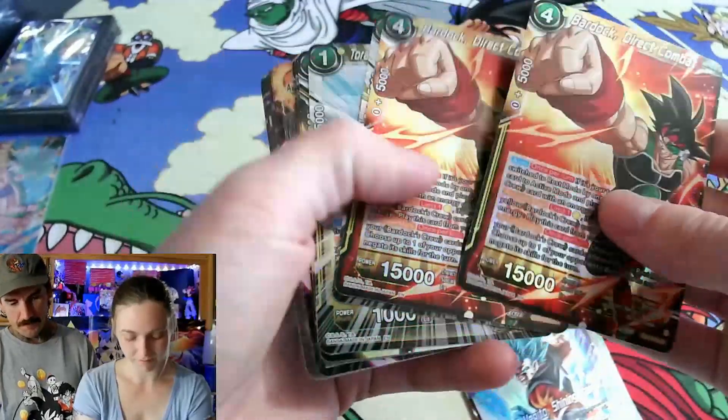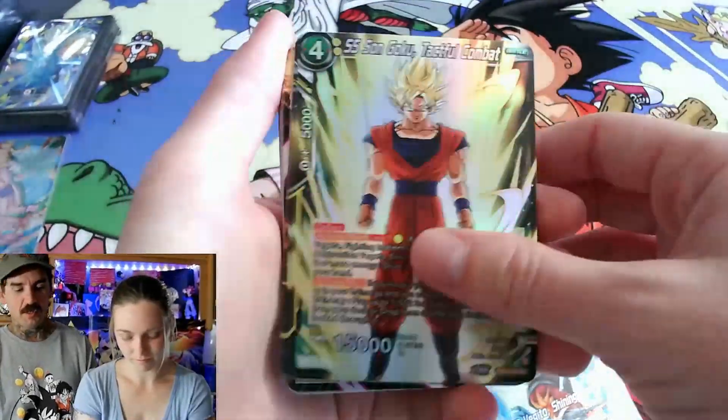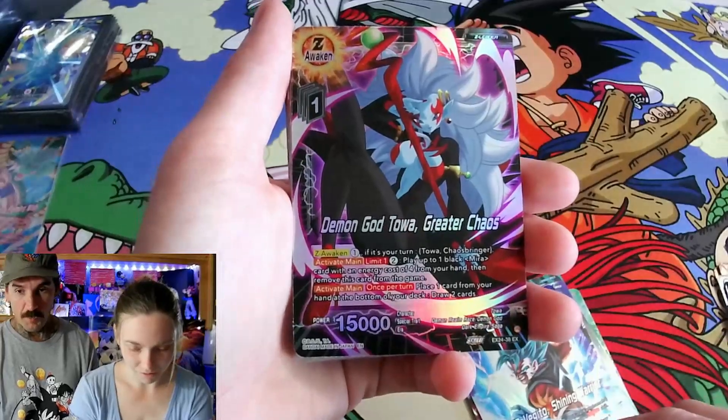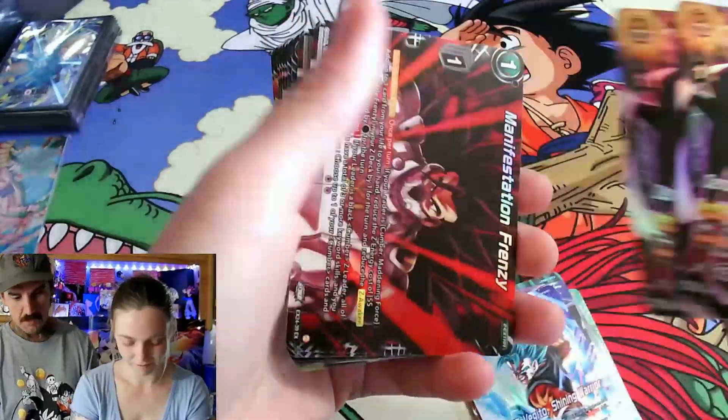They all look great. I'll probably piece together Majin Vegeta the more I think about it, but the Blue Skillful Gohan looks awesome too. I really want to build Toa too because I want to degenerate — she looks fun.